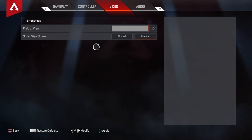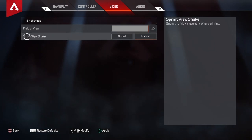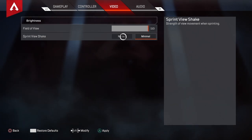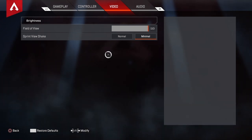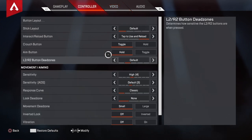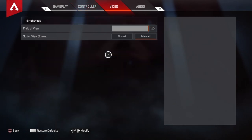Also, sprint view shake — I think this was added in season one and it was set to normal. I highly recommend putting it to minimal so when you're running, your screen doesn't shake and you're able to see clearly and spot more enemies. The view shake really just distracts you. I want to show you another quick clip — me and my teammate versus an entire group in the storm. I'm able to take out the entire group, and I feel that's due to my field of view and my sensitivity of 4/3 giving me high accuracy.